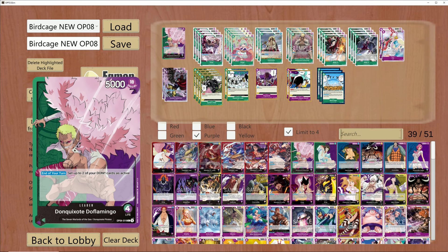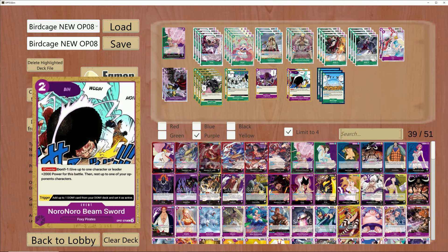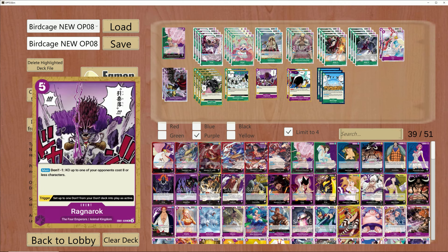We haven't touched on Doflamingo Birdcage lists since OP07, in which we didn't really gain access to a bunch of new cards outside of EB with Ragnarok and OP07 with Nornoro Beam Sword. Doflamingo wasn't really doing all too much in OP07 as well, so we didn't really get a lot of new stuff he can utilize to change this deck.